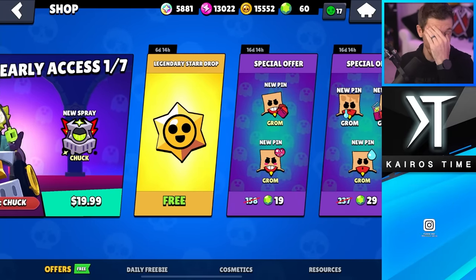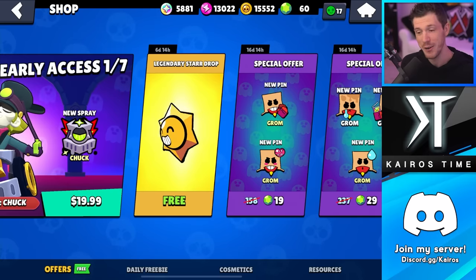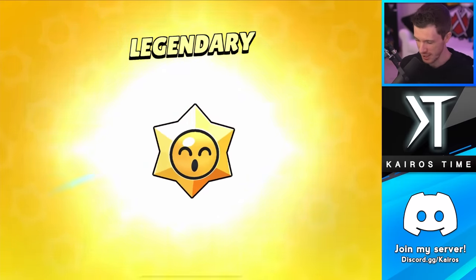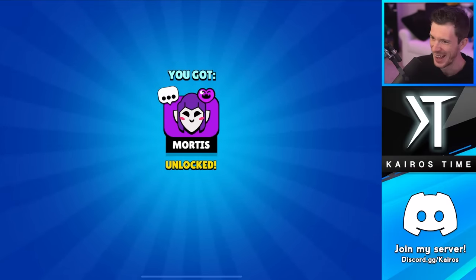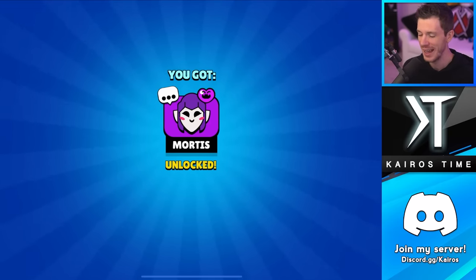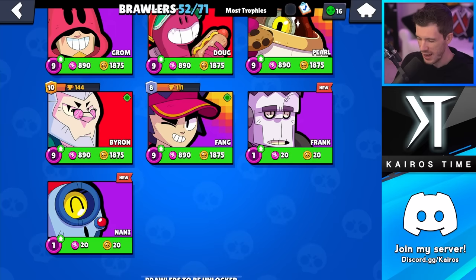If we got a brawler other than Tick, that'd be cool, but I'd also be happy with Tick. Legendary - come on, come on. You know what? If you're going to get a Mortis pin, that's the one to get. I'll at least go ahead and equip that because I almost never play Mortis actually. So Frank and Nani - we're going to have to upgrade both of them.